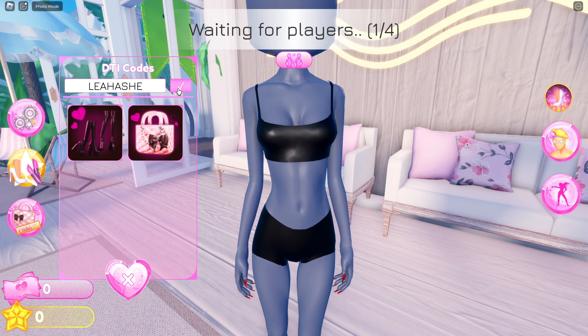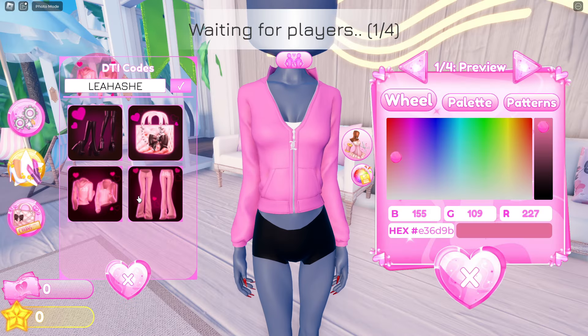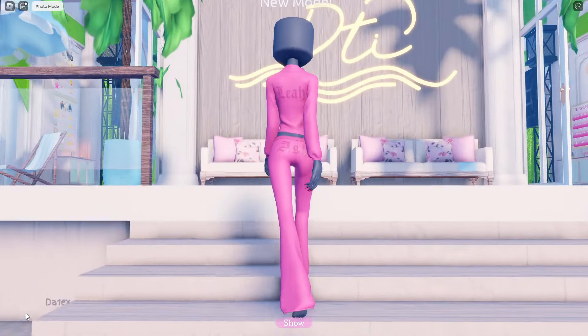The next code, Leah Ash, is one of my favorite tracksuits in the game. You get the top as well as the bottom and it comes in this really pretty bubblegum pink. And of course the back says Leah Ash.